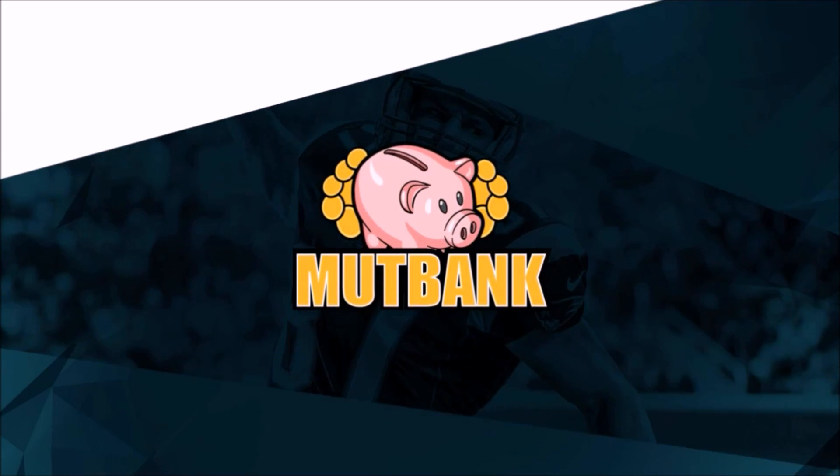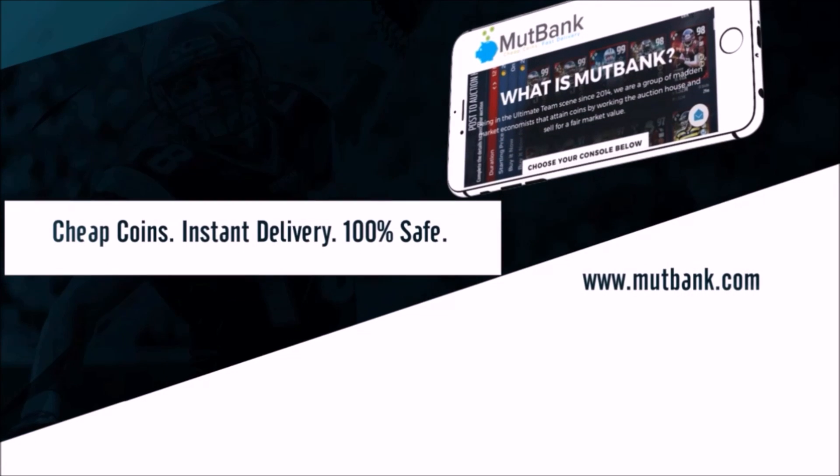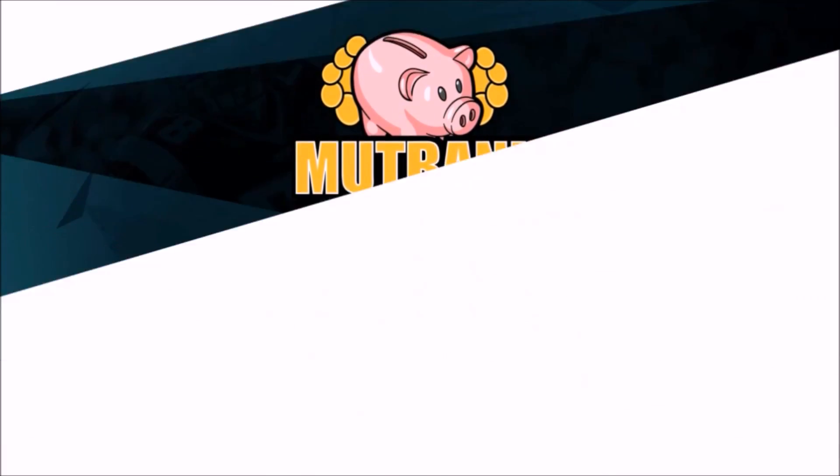Get the cheapest Madden 17 Ultimate Team coins for any console. Check out MuttBank.com for cheap coins, instant delivery, and 100% safe. Use code Xerxia at checkout for a 10% discount on your order.